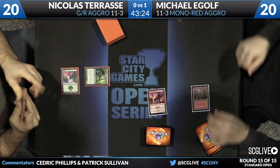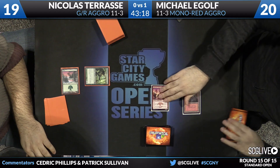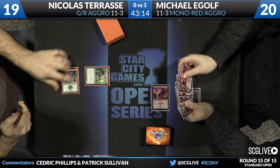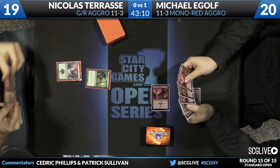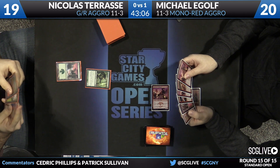A Monastery Swiftspear starts things off for E-golf — let him attack for one. So Tarasi is already down to 19. Very solid hand: Searing Blood, Roast, Lightning Strike, another Swiftspear — solid opening seven here for Michael. Second mountain too — obviously quite important.